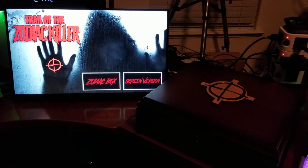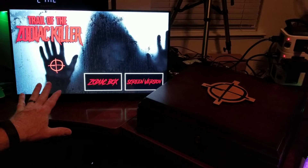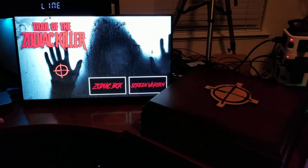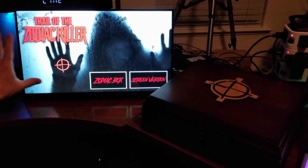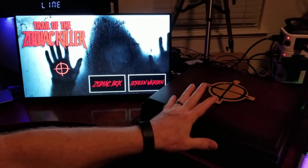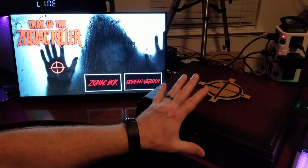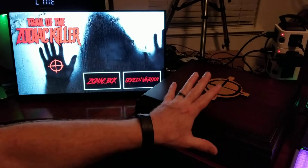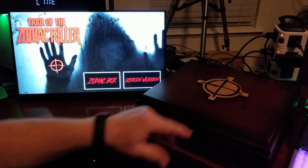Alright everybody, Dexter back here again. This time I'm going to show you the Zodiac Box version. This uses exactly the same equipment, which is a laptop, the touch screen that is running off of the laptop, one show node, and then everything is going into this box. We're going to interact not only with the touch screen, but with the physical items in the box. So here we go.